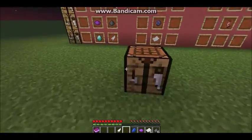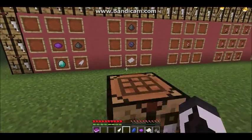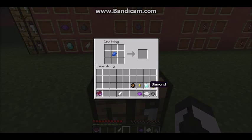Let's place down a crafting table. I have the crafting recipes for the fireworks right here. So dyes of your choice will make a firework star. I'll put a lapis dye over here, some paper, and gunpowder.